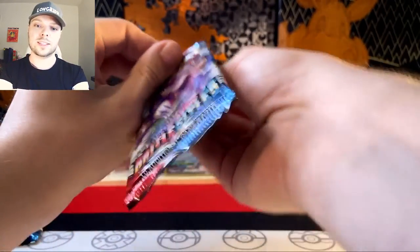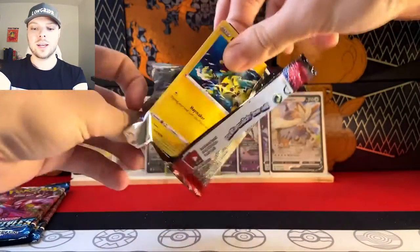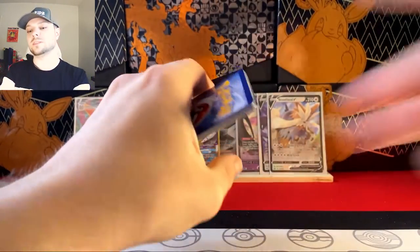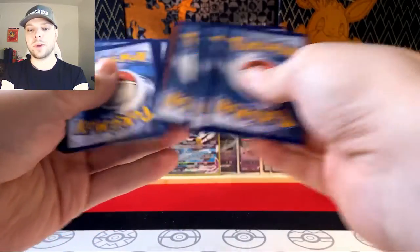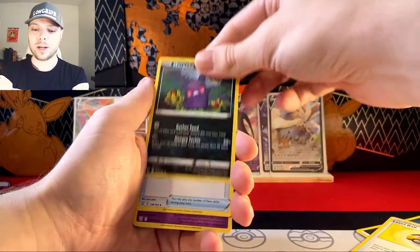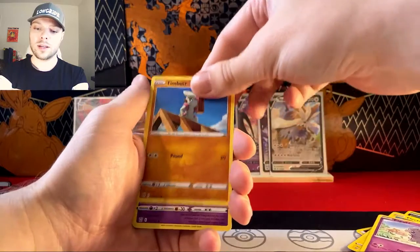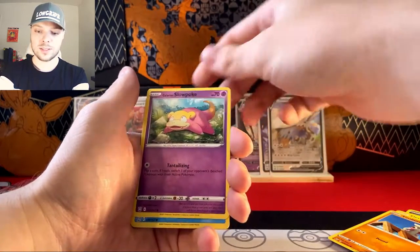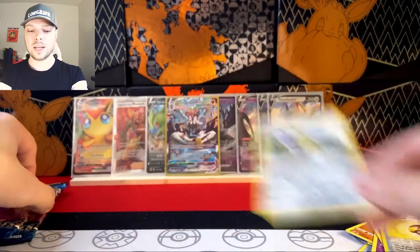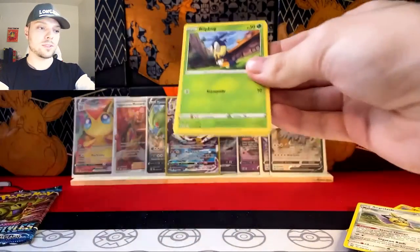Last three! Let's see if we can outdo an alternate art Urshifu. I would severely put my money against it. But if I was a betting man — which I am — I would lose it all on Dogecoin. Dark energy, Level Ball, Morpeko, Tool Jammer, Electabuzz, Esper, another construction worker sleeping on the job, Corphish, Level Ball once again, and an Ace of Slashing — which is very Skyrim-y. And Skyrim-y is cool, too cool for school.